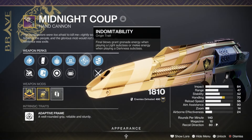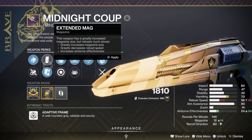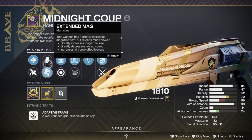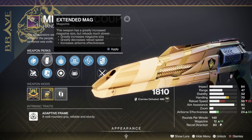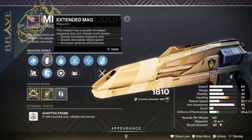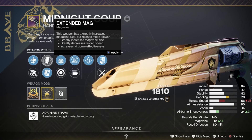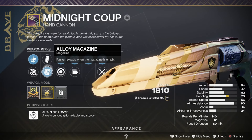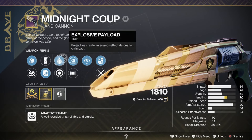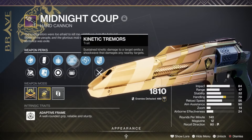Let's go over my roll for Midnight Coup. I'm rocking Small Bore. My mag option could be better honestly — Extended Mag is good for PvE, but I was hoping for Tactical Mag or even Accurized Rounds. I may switch it just because of the reload speed impact, but anyways it's also Explosive Payload.